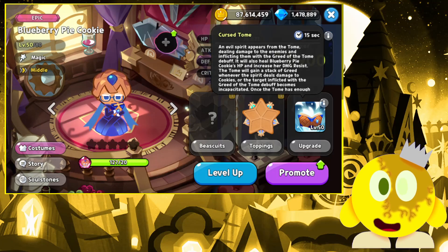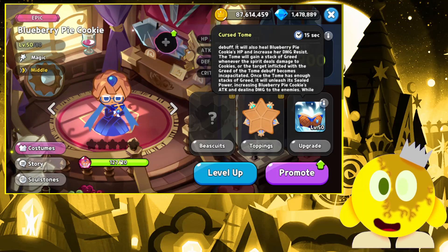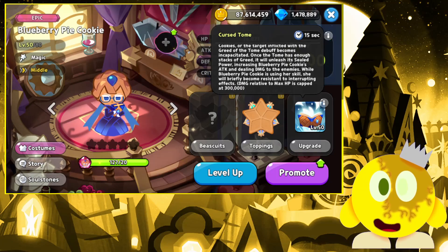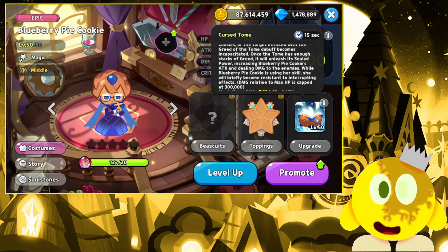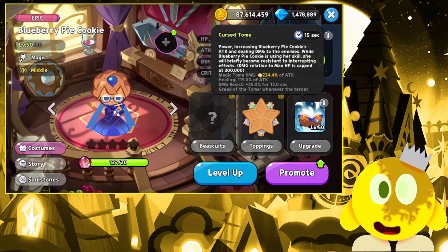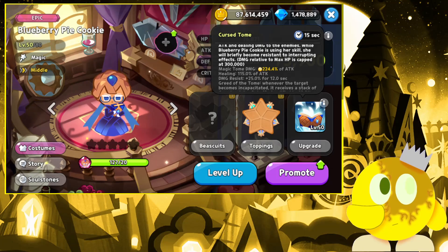If you're curious about Blueberry Pie's skill: her Cursed Tome — an evil spirit appears in the tome dealing damage to enemies, inflicting them with the 'Greed of the Tome' debuff. It will also heal Blueberry Pie Cookie's HP and increase her damage resist. The tome will gain a stack of greed whenever the spirit deals damage to cookies, or a target inflicted with the Greed of Tome debuff becomes incapacitated. Once the tome has enough stacks of greed, it will unleash its seal of power, increasing Blueberry Pie Cookie's attack and dealing damage to enemies. While using her skill, she will briefly become resistant to interrupting effects. Damage relative to max HP is capped at 300,000, and it does electric damage.